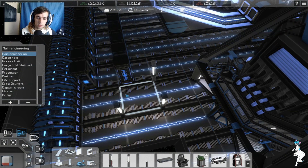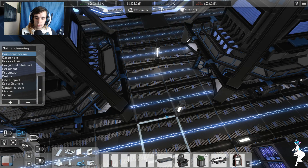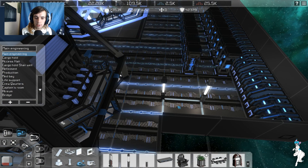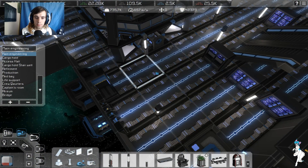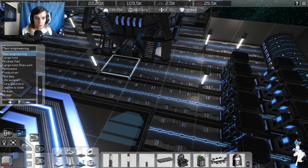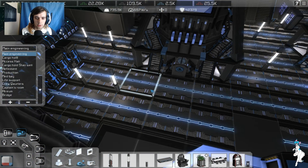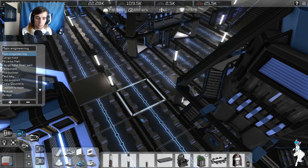We'll put a couple lights there and there, probably want one there. Same kind of arrangement — two lights there and then another two lights like that. Dobbly dobbly — that should hopefully mostly light up that area. Although, mind you, this ship is still gonna be dark in some places.